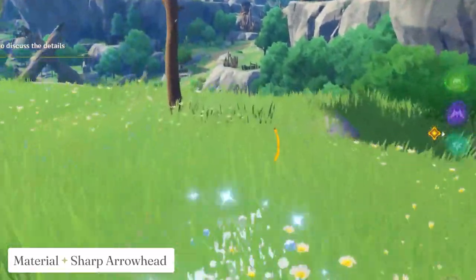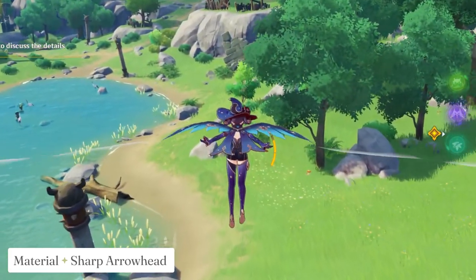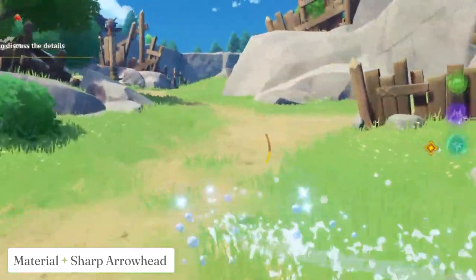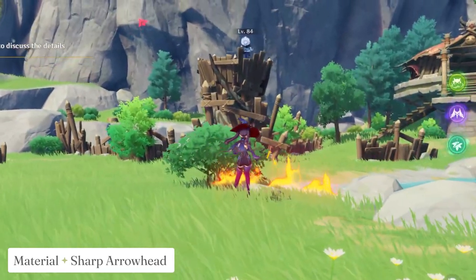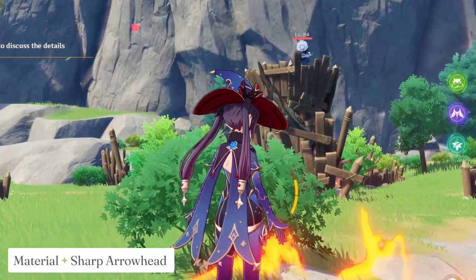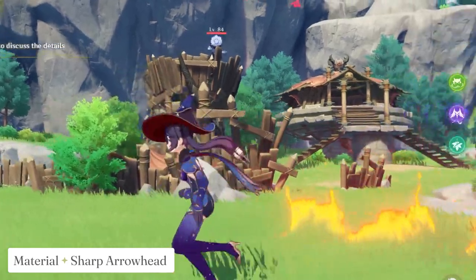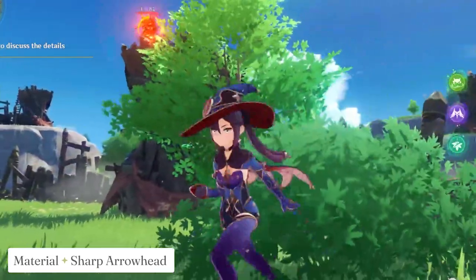The last material is the Sharp Arrowhead. You should have loads of these, especially if you do Daily Commissions every day. If you're new to the game, any Hilichurl that uses a bow will drop Sharp Arrowheads. Keep in mind that the lower your world level, the lower the chance of getting them, so you may need to farm quite a bit. The best place for farming Sharp Arrowheads, in my experience, has been the Dadaupa Gorge, because there are free Hilichurl areas there — it's an unlocked area, perfect for someone who just started.